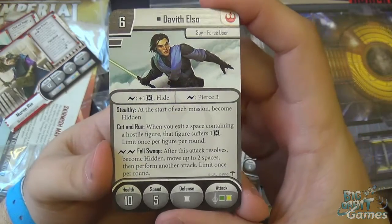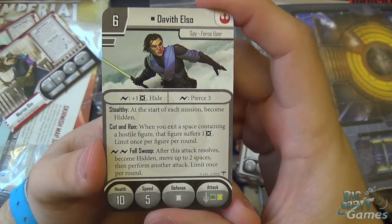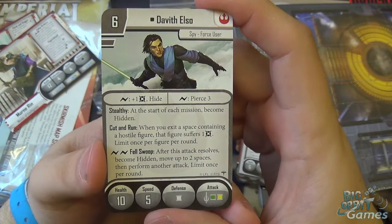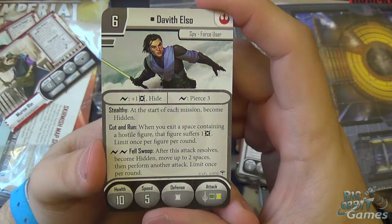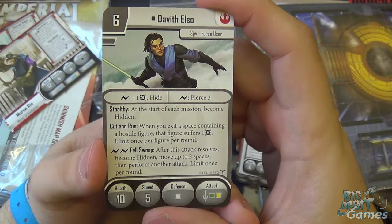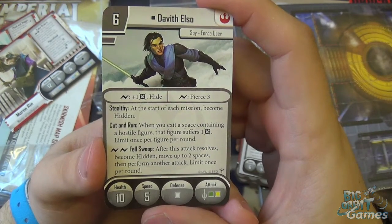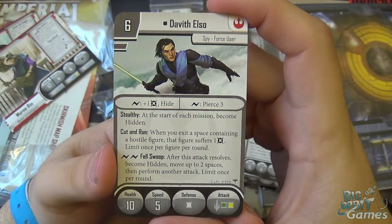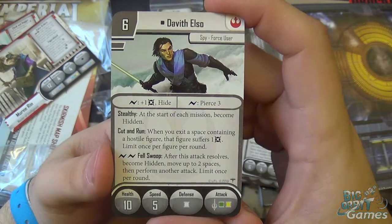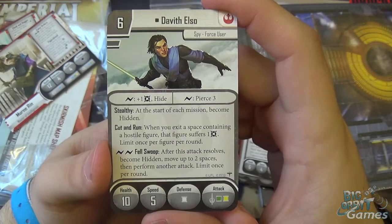Davith is six cost with Surge for plus one damage, Hide, and Surge for Pierce three. Stealthy: at the start of each mission, become hidden. And Cut and Run: when you exit a space containing a hostile figure, that figure suffers one damage — limit once per figure per round, so it stops you chaining around them. And Foul Swoop — Double Surge: after this attack resolves, become hidden, move up to two spaces, then perform another attack. Limit once per round. That's a really nice ability.